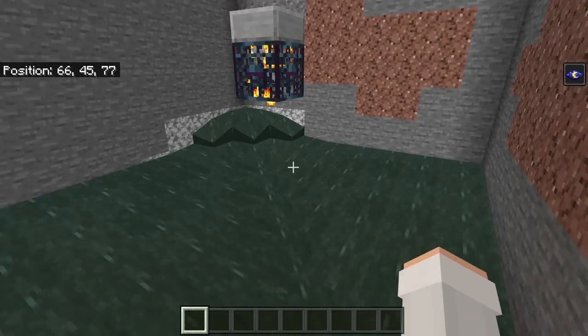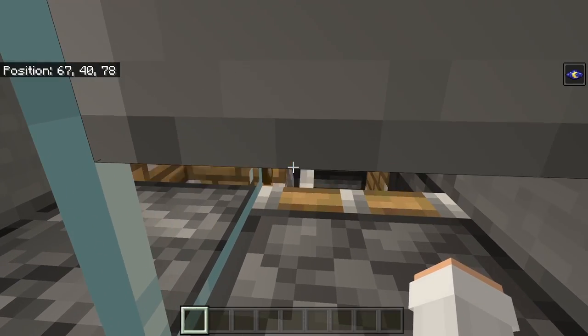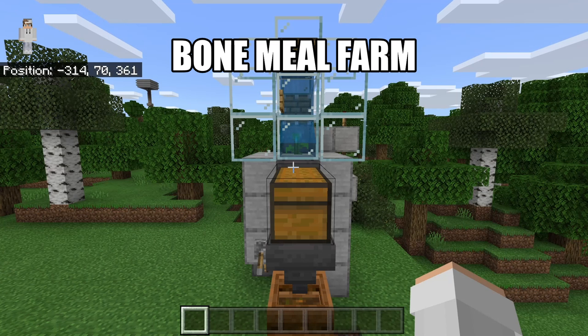Another easy way is by making a spawner XP farm using a skeleton spawner. Skeletons spawn, get pushed by water into a trident killer, and are automatically killed. You can collect all the XP by standing nearby and all the drops get funneled into the collection chest, giving you bones to make bone meal. If you want to prevent the collection system from getting clogged with bows and armor, I recommend watching my trident killer with item sorting tutorial.